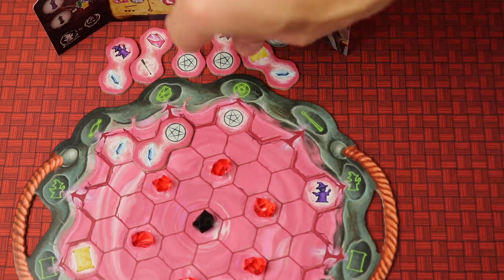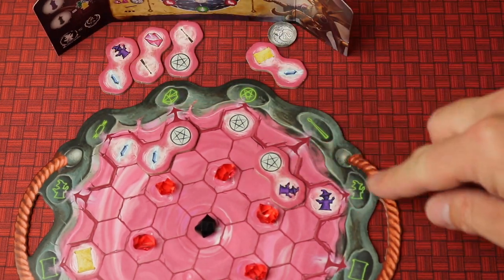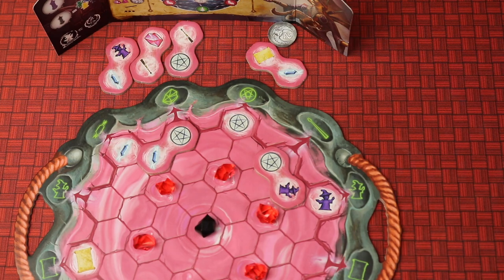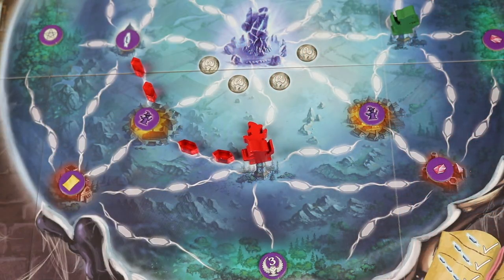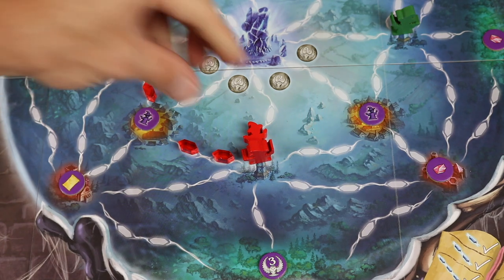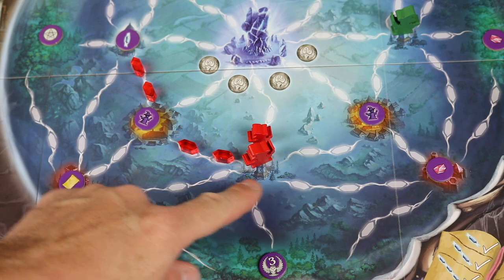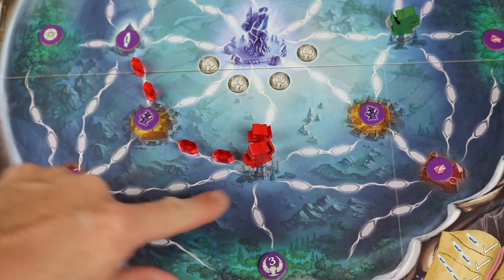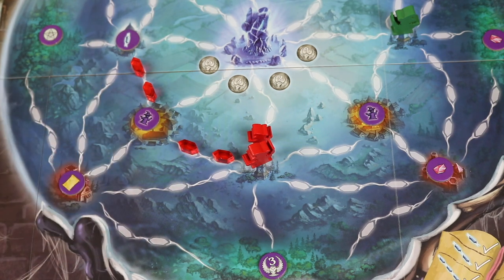When you're placing the next tile, it doesn't have to go next to where you already went. For example, I might put this one over here and get two witch actions. For one witch action, you place her facedown at your home tower. For another witch action, you stand her up — you always gain two points when you stand up your witch — and then you can move her anywhere in your route. Once you start building a big route in the game, for one action you could decide to go here, or skip through here and go all the way to the far location.